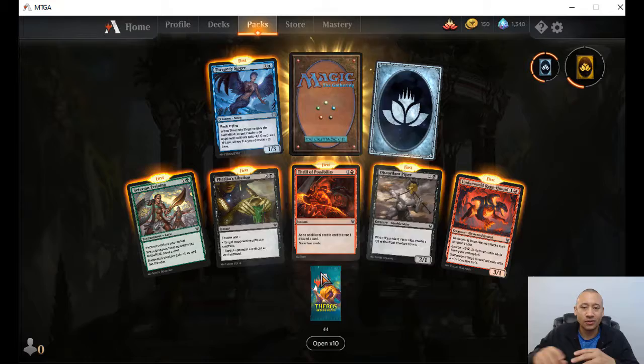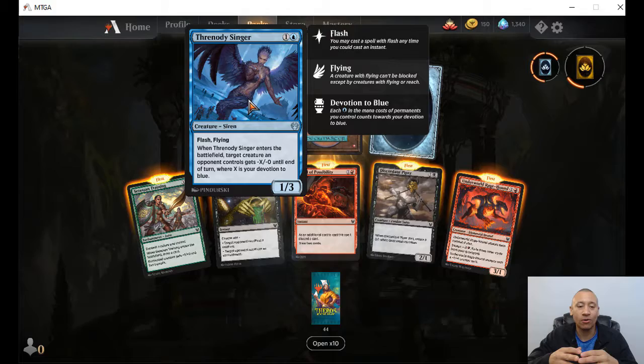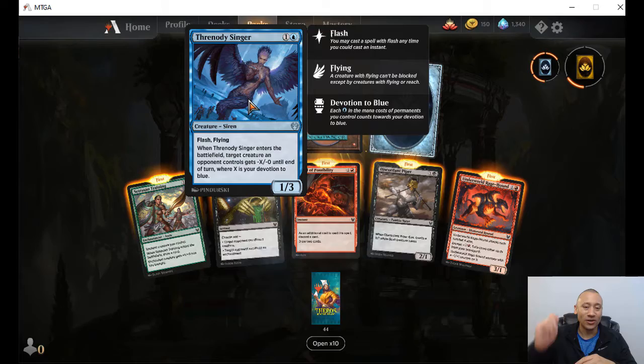All right. We got a wild card here. Threnody Singer — a siren, one colorless, one blue, flying and flash. When this enters the battlefield, target creature an opponent controls gets minus X, minus zero until end of turn, where X is your devotion to blue. That's pretty sweet because this has flash — so if someone wants to attack you with something big, you can drop this out and reduce that power.